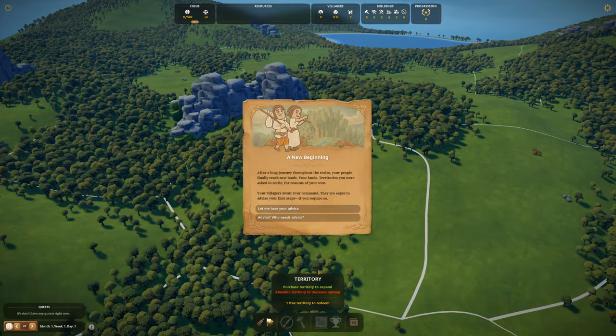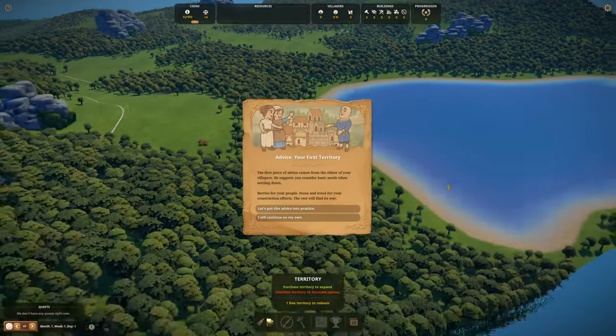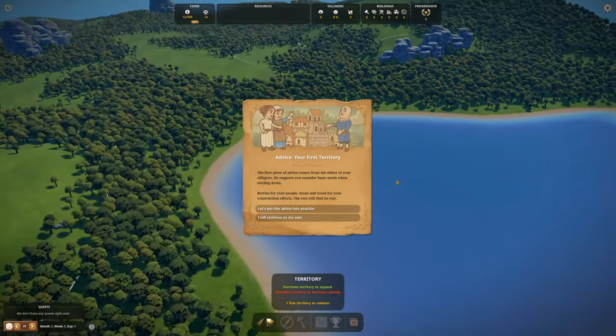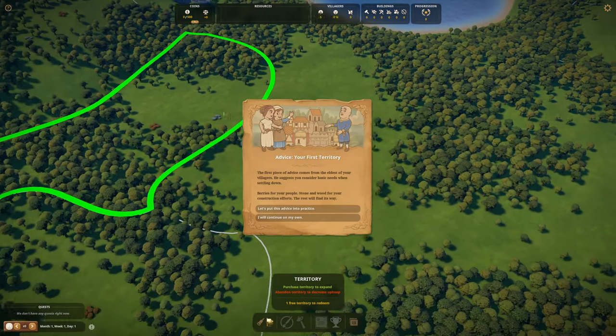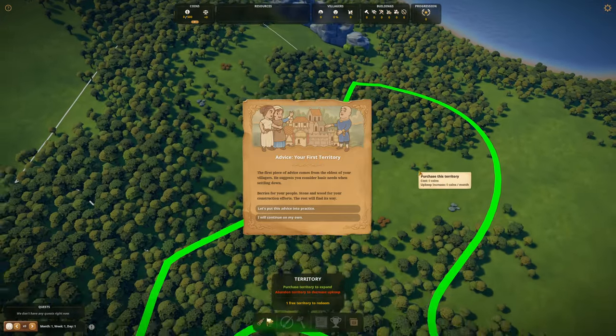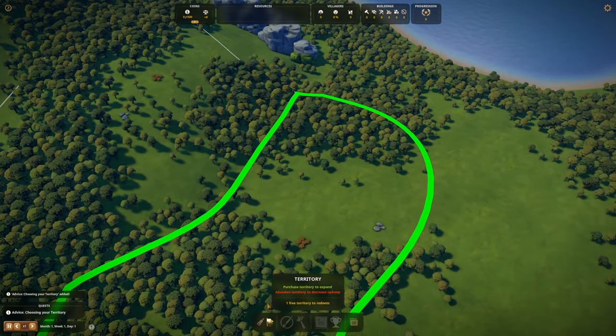Those of you that know me will know we are going for some kind of beauty here, so we're going to heed the advice at first. I've got a few hours in, so we've tested it. We've got a nice little lake we can use and I'm looking for some berries. I think this tile's not a bad starter one — we've got a good amount of wood. Let's put this advice into practice.